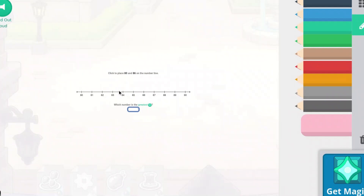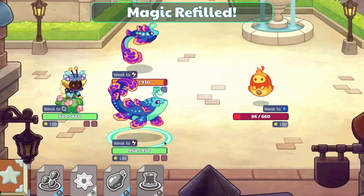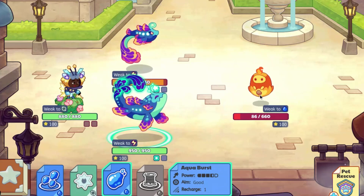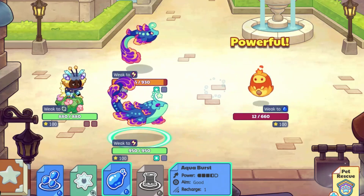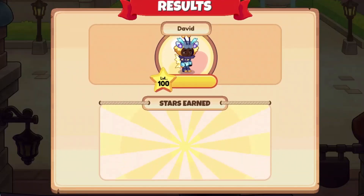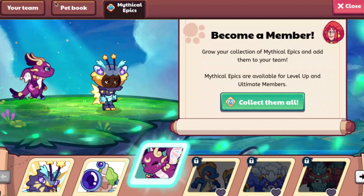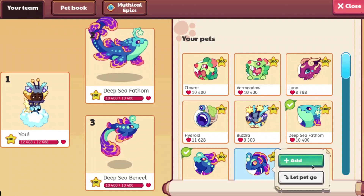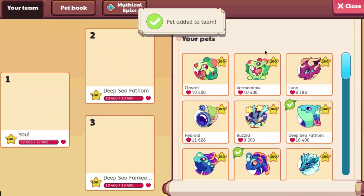And then we are going to do this question and we will see Fathom's attack animation. I will also show Funky Eel's. So Fathom, we'll use Aqua Burst. I like how its tail lights up in the back. But now we're going to go ahead and look at Funky Eel — just remembered they're called Deep Sea Funky Eels. So we'll go to our team and put that on for Funky Eels.